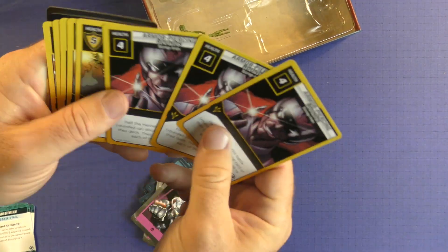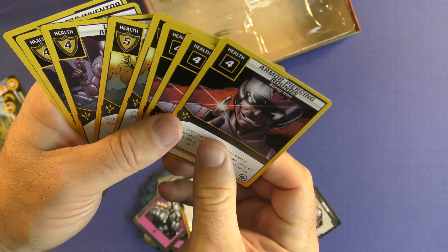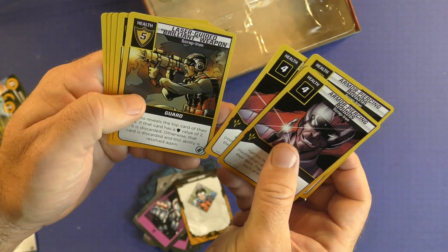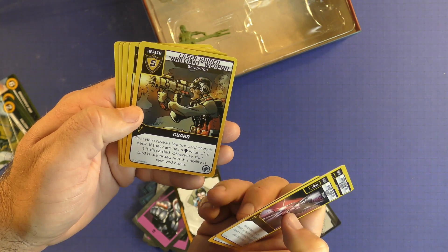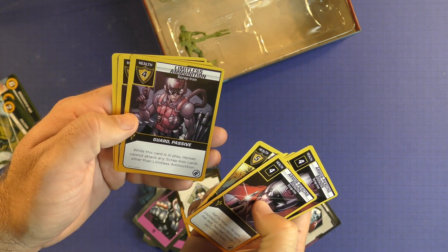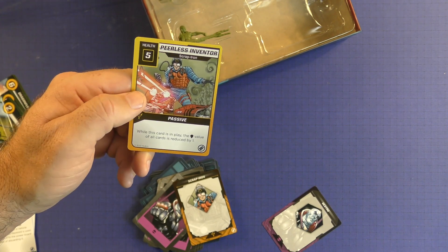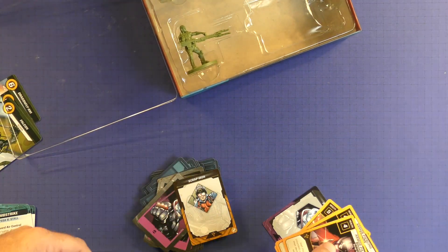We're going to have some of these cards here - the Destro and Scrap Iron placement cards. And you have Scrap Iron, the little guy that you'll be fighting. Half the heroes of this battle run up, discard the top card of their deck, deal two damage to each hero. One hero reveals the top card of their deck - if that card has a shield on it, it's discarded; otherwise that card is discarded and the ability is resolved again. So you can keep getting hit with that brilliant weapon. While this card's in play, heroes can only attack Scrap Iron cards other than this one first - so you've got to hit this one first and hit it often. While this card's in play, the shield value of all cards is reduced by one as a passive ability. You have to make hard decisions because he's going to be breaking down your defenses the entire time.